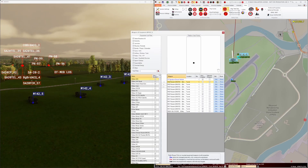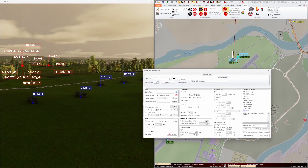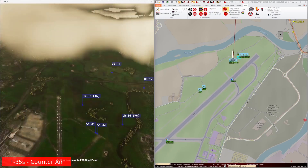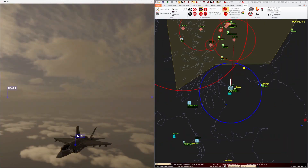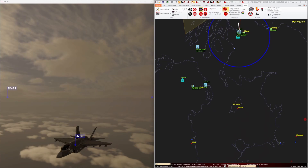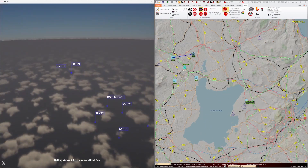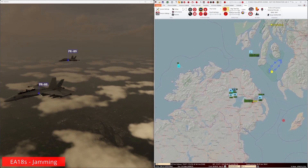When the time comes, we can decide on the target and the time on target using the MACE call for fire form. For the duration of our mission, we have four F-35s based out of Northern Ireland's Belfast MOB providing defensive counter air. There will be continuous jamming support from a flight of two EA-18s.